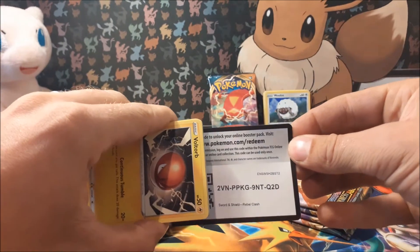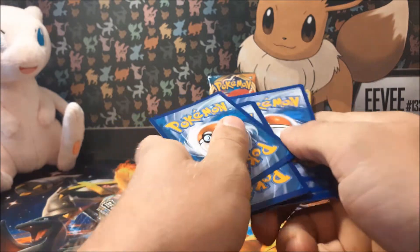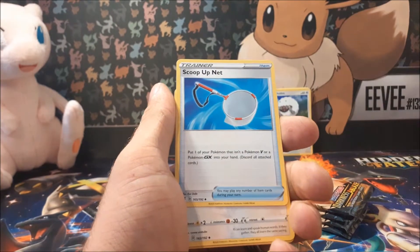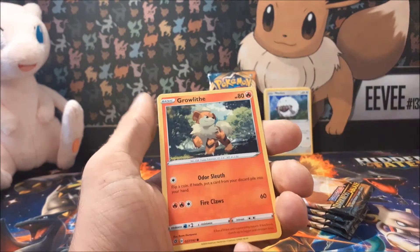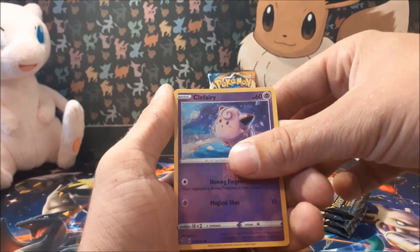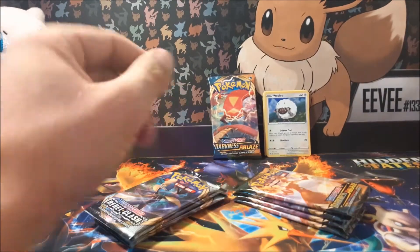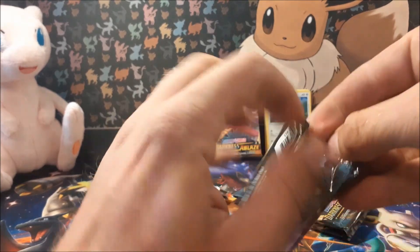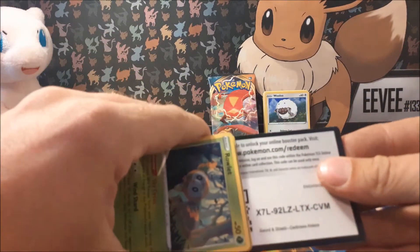There's the code. We've got a Rock Energy, Politoad, Scoop Up Net — really good, going to make its way into one of my decks — Chattot, Bolt Orb, Growlithe. Love Growlithe. Dreepy, Snoover. What's your favourite Pokemon, by the way? Mine is definitely Arcanine, but what is yours? So we've got Clefairy and Toxic Orb. Not too bad. Now let's go into a Darkness Ablaze, which is the pack we're all really hoping we get something good out of. The Rebel Clash ones can all be duds as long as the Darkness Ablaze gives me the pulls.